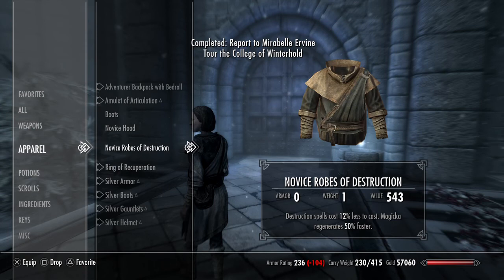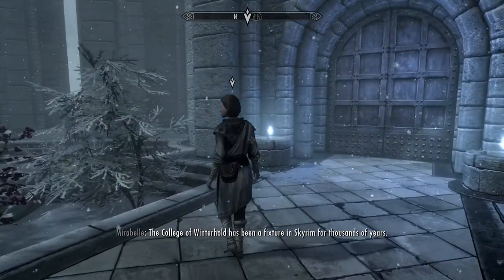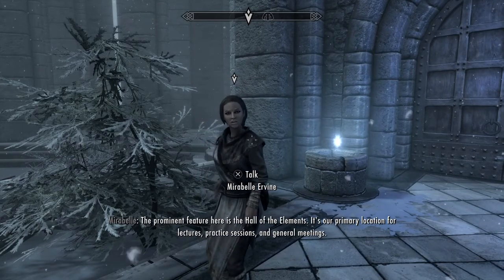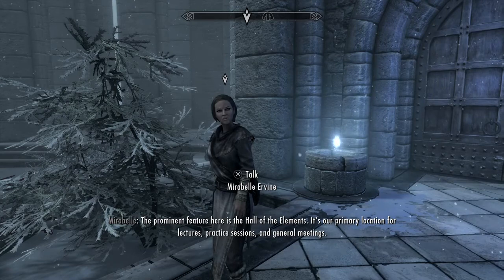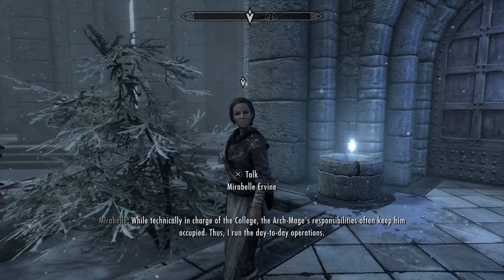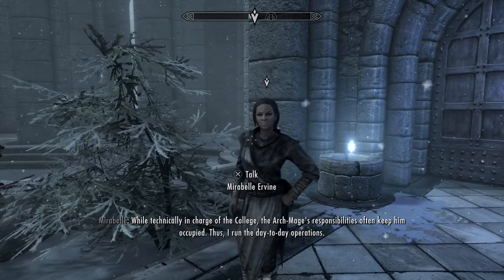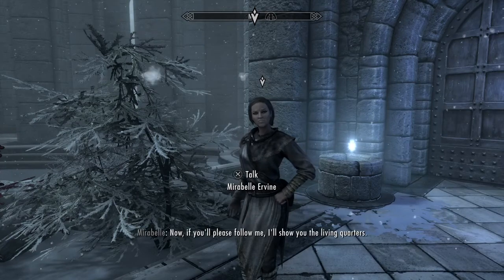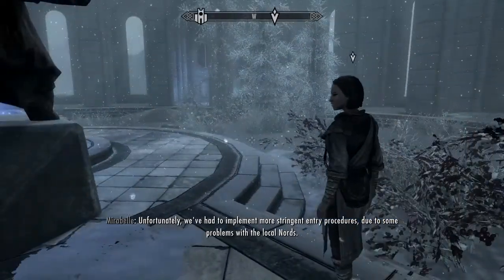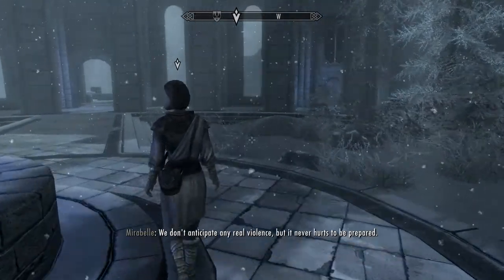She gave us some novice robes, novice hood, and some boots. It's been a fixture in Skyrim for thousands of years. The prominent feature here is the Hall of the Elements — it's our primary location for lectures, practice sessions, and general meetings. The Arcanium is located above the hall, and the Archmage's quarters above that. While technically in charge of the college, the Archmage's responsibilities often keep him occupied, thus I run the day-to-day operations. Now please follow me — I'll show you the living quarters. We've had to implement more stringent entry procedures due to some problems with the local noise.